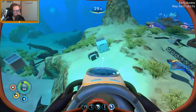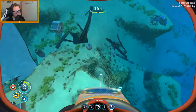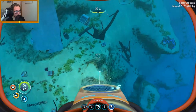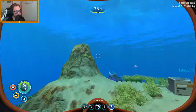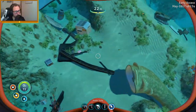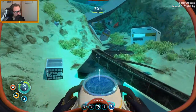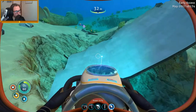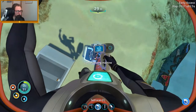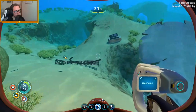There seems to be another wreck right here, which is convenient — maybe it's got stuff we need. Oh my god, how full am I on titanium? All just from sea glide fragments. Is there any more here that are gonna try and get me? I got a coffee machine — that's always nice. Another sea glide fragment again, always nice, but just not what we need.